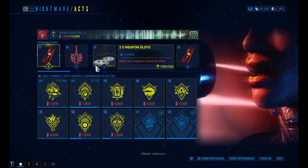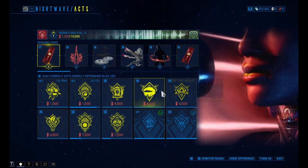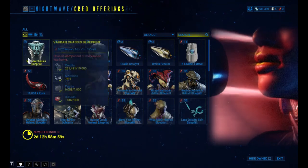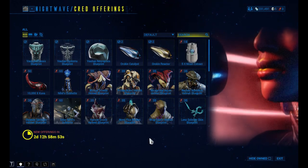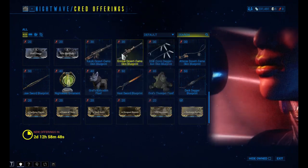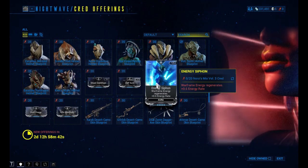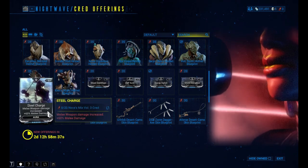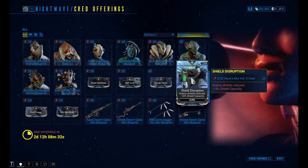The Night Wave — always a pleasure. Hey Nora. You should always do Night Wave missions, and after you get 150 creds, you need to buy one of these things. At the top you can see the Vauban parts of the Vauban Warframe, and here you can see different mods. This is the mod you should buy — the most important one, which restores your energy. And this one gives you an extra boost in melee attacks.